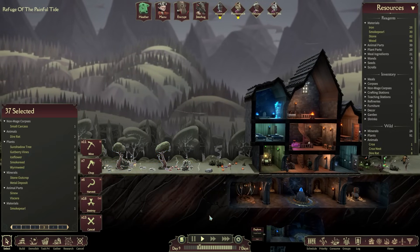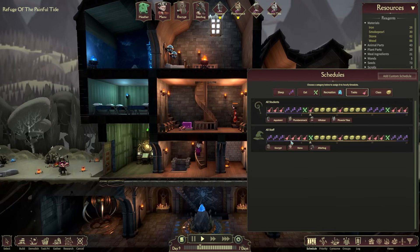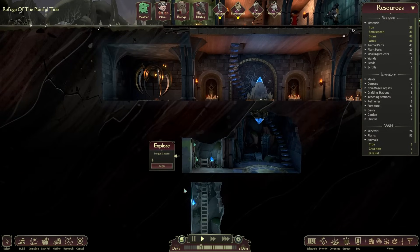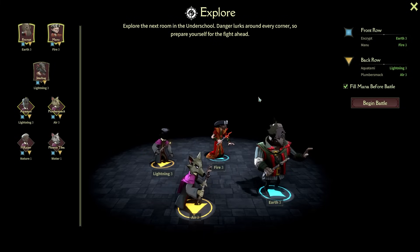We're going to need a bunch more wood, so let's chop down these trees. People are going to have a lot of tasks to do. Looking at our schedule: students are doing a bit of morning chores and then cracking on with studies, and staff are also cracking on with studies. This might be an opportunity to test the Underschool — let's double-check: delving deeper may have consequences. A fungal cavern sounds a lot less nasty than a lava mine.